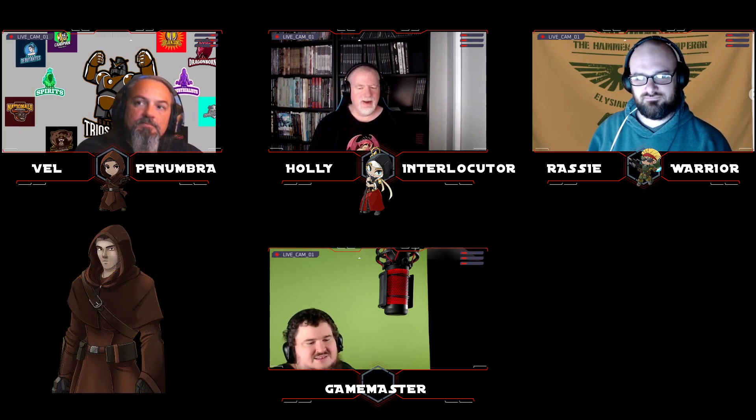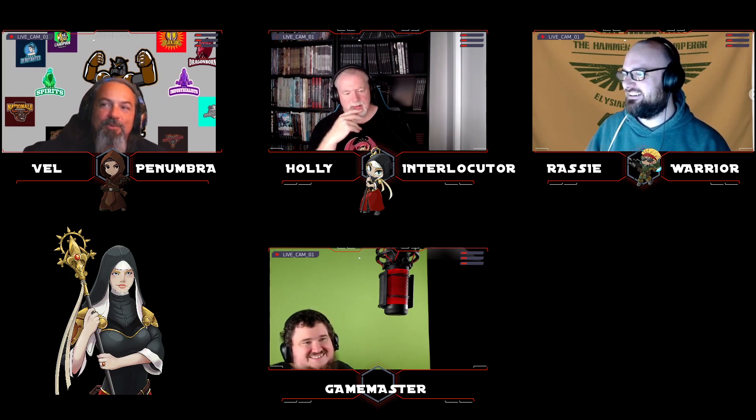A lore question comes up: the Astartes stalker bolt rifle used by snipers is a stalker-pattern bolt rifle. It does fire a bolt round, and it does have a silencer so it makes no noise leaving the gun — but it certainly makes noise when it explodes in the target. The discussion clarifies that bolt rounds are rocket-propelled, mass-reactive rounds. They don't airburst — they explode upon contact after entry.